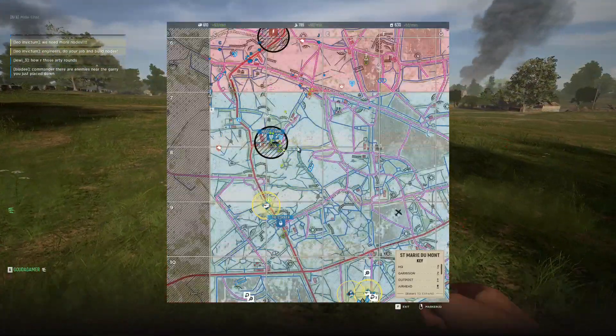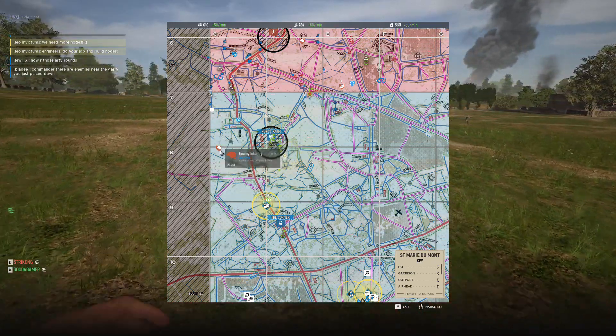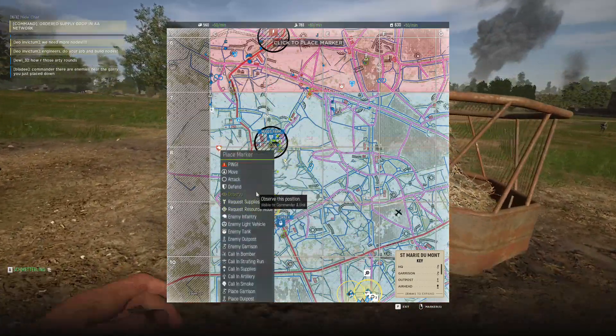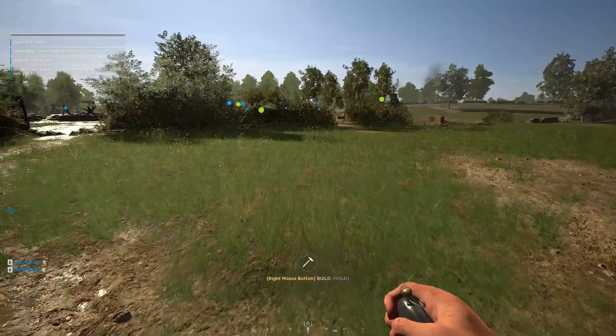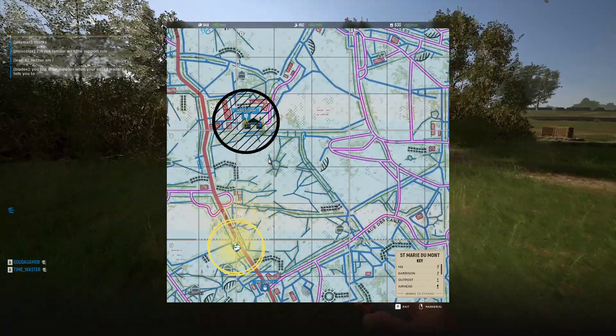We patrolled the general sectors around the strongpoint - around Yugo's Farm - to make sure there were no enemies. They seemed to be coming in from the west. Just when we arrived, another squad leader had already dropped a garrison near our target location. So next up was building resource nodes.